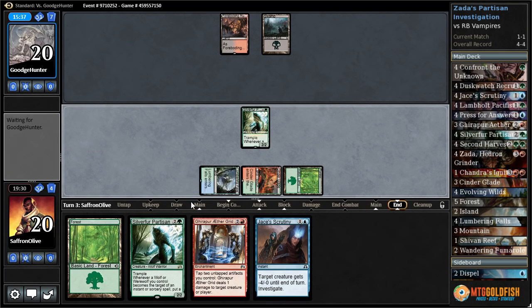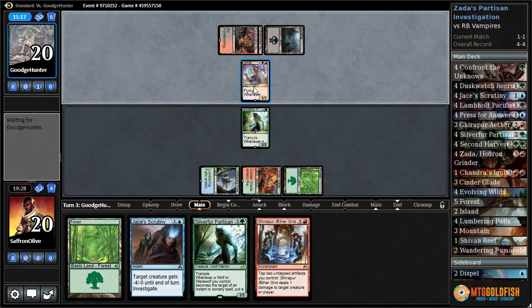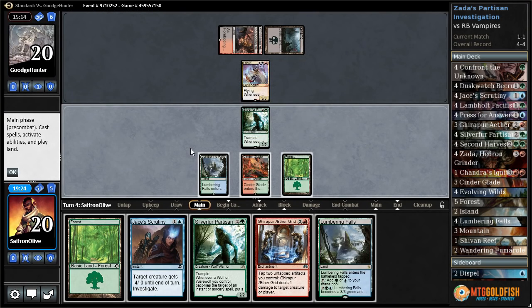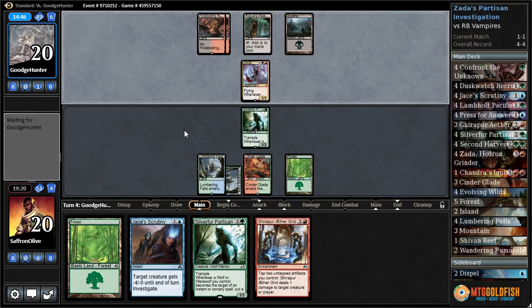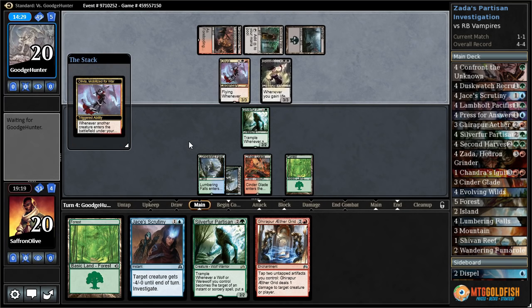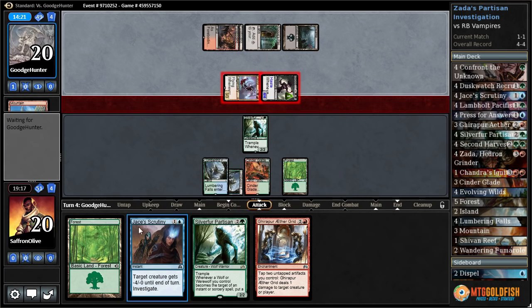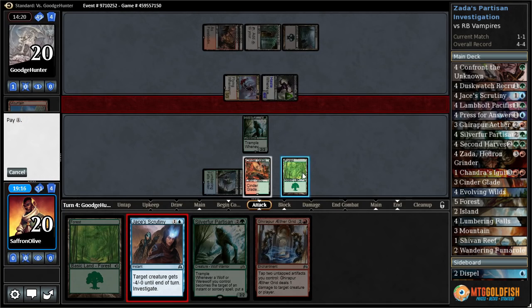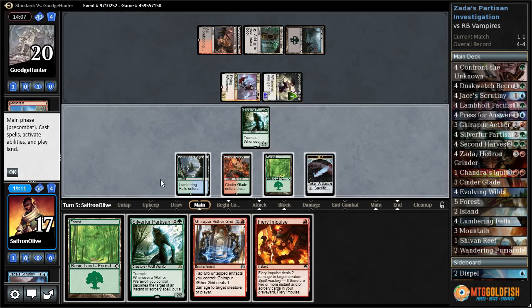Jace's Scrutiny is not bad — that does give us a way to make clue tokens. Silver Fur go. Maybe we should have kept that Second Harvest. We kind of want to get rid of Olivia. There are a lot of flyers. Lumbering Falls go — probably just Jace's Scrutiny Olivia. Rogue's Passage, Blood Bond Vampire. They discard a mountain. Go to attack — we just Jace's Scrutiny the Blood Bond, get a clue, take three.